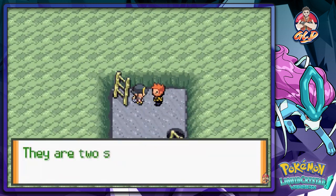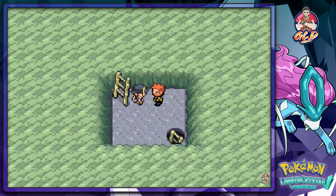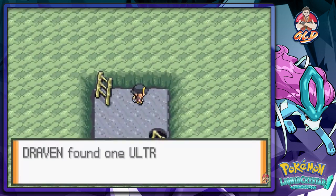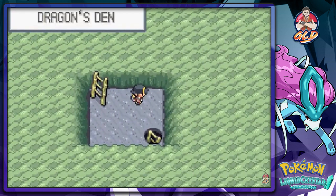Have you heard of Latios and Latias? They are two sacred Pokemon that are said to have lived in eternal harmony together. So that's probably where they are because I got the Soul Dew - and that is something that they need. I might be going into something pretty big right here.